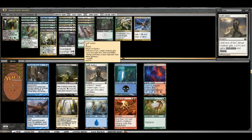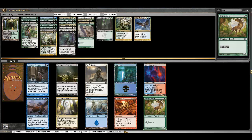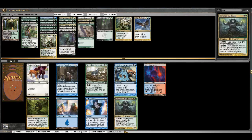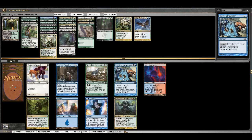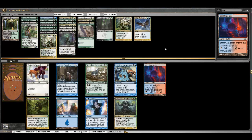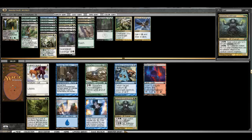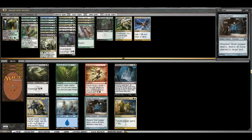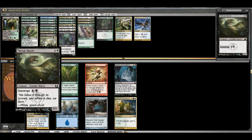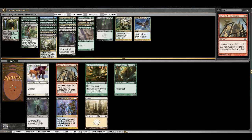Here we have a trick which is decent, and a Promenade which would help us splash the Cyclonic Rift, but I'm going to take the Brushstrider and keep our curve nice and low. Here we get passed a bomb — 7th pick. So we get the bomb 7th pick. We could play Grisly Salvage — this deck would work with that — but we'll just take the bomby Guild Mage. These cards are really great. Terror of the Peaks would be fine for us in the yard. Maybe I'll play a Chorus of Might. So we'll take that.